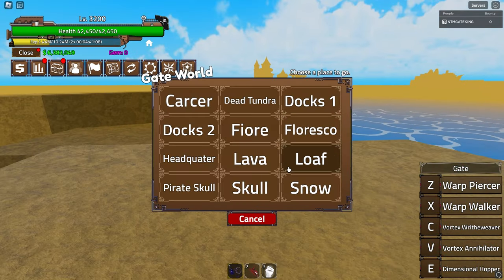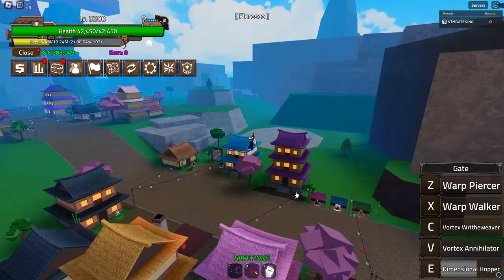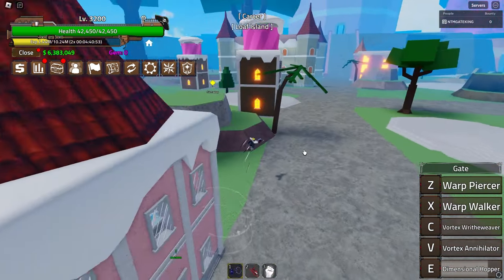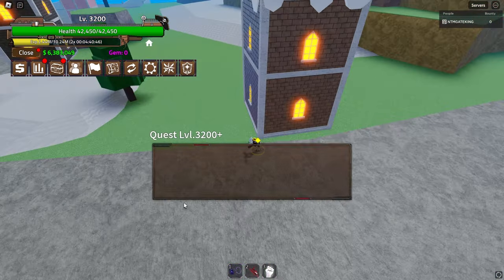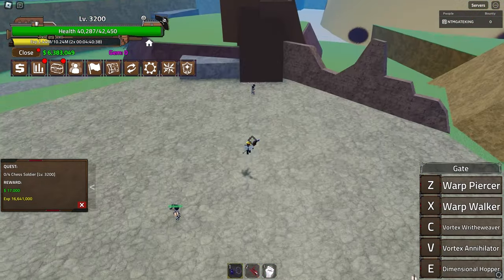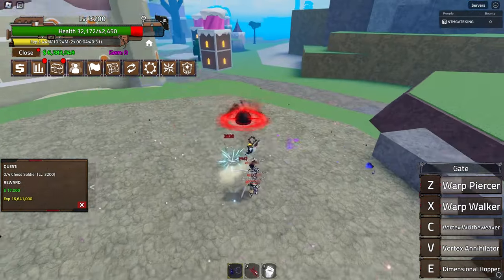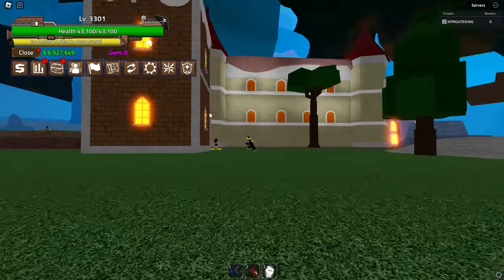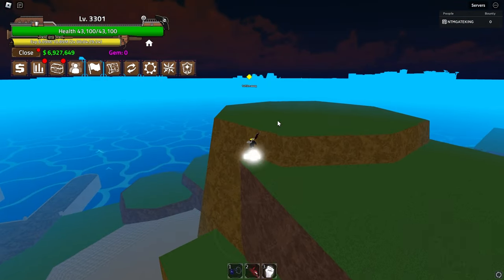I just managed to get level 3200, which means I can move on to the next quest. We went really far away - I think this is one of the final islands in the game. Yes it's Loaf Island. I found a new strategy here: collect all the guys, get to the middle, use Vortex Annihilator, then combine with World Piercer. Make my way back to the quest giver as soon as they die, claim the new quest, then back in. This completed the whole island quickly.